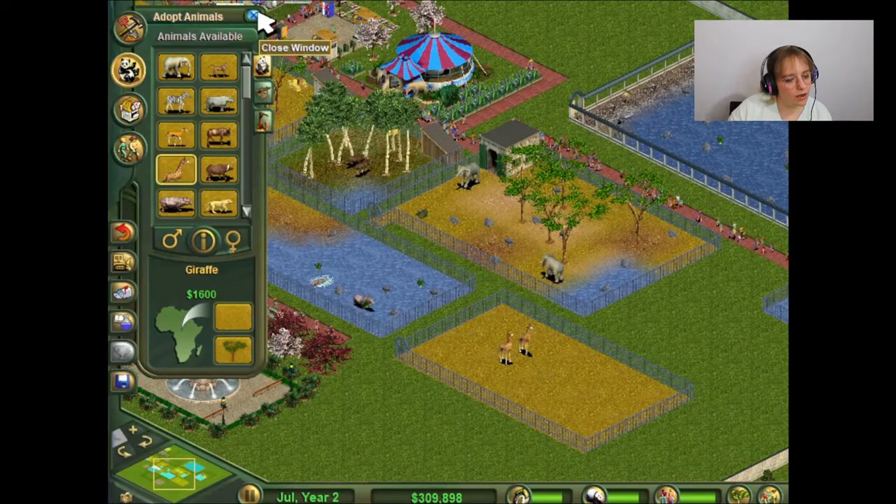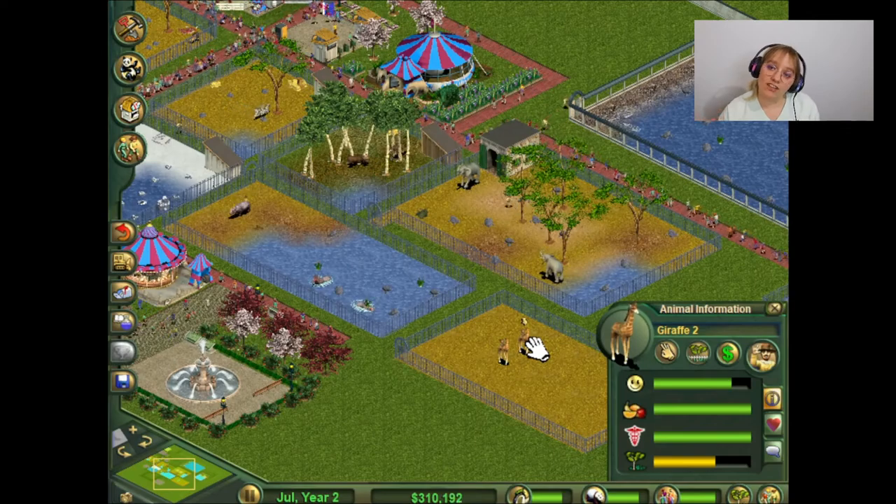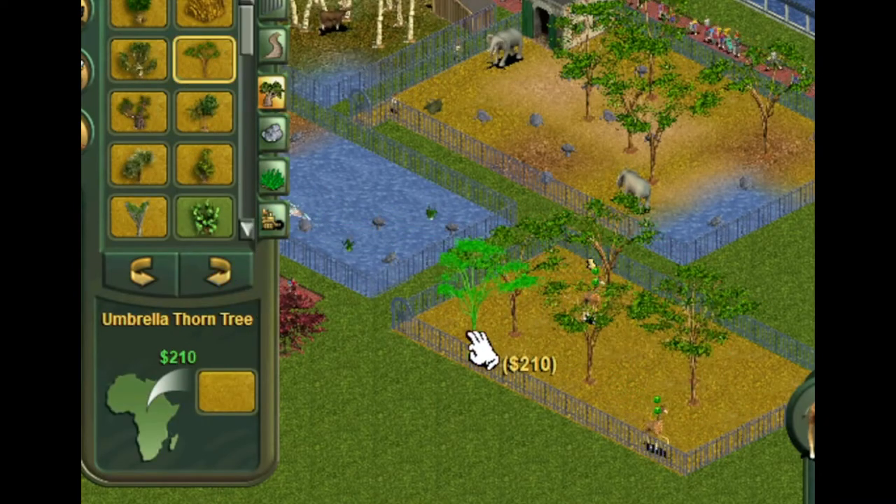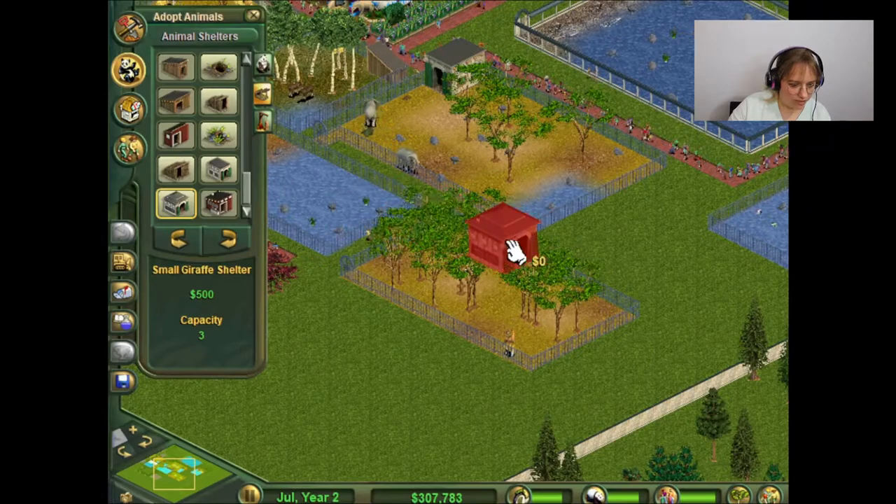I kinda feel like whenever it says the zookeeper's having trouble getting to blah-blah-blah, and I go check on it and it's totally fine and accessible — maybe they're just trying to get out of work. And you need a giraffe shelter.